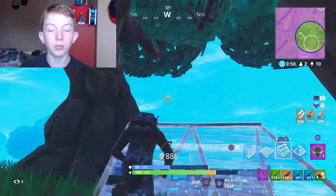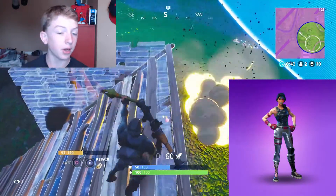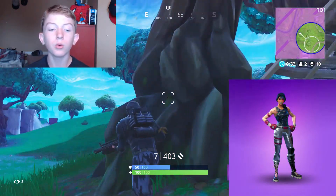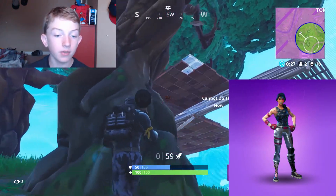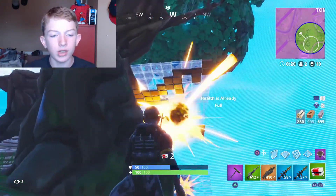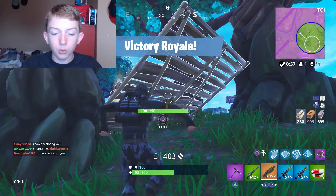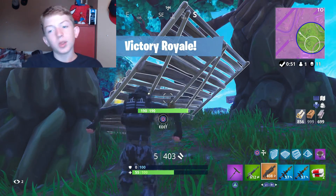Number six is the Sparkle Specialist, another skin from battle pass season 2. It's pretty cool to be honest — it's just the female version of the Funk Ops. I like the boots and the gloves with the stars on them, the glittery vest thing, the star tattoo, and the popping makeup. She's just a pretty cool skin with blue hair. She shines really cool — if the light is flashing on her you can see her shining, and I think that's pretty cool. She is one of the better skins in the battle pass.